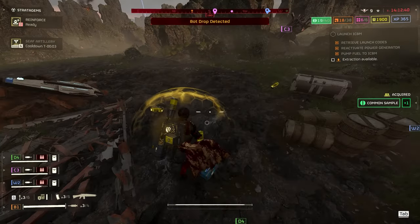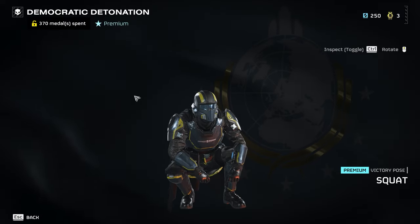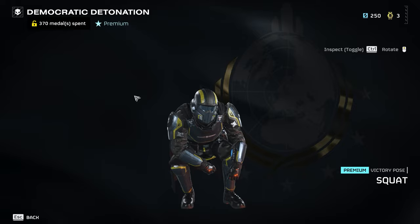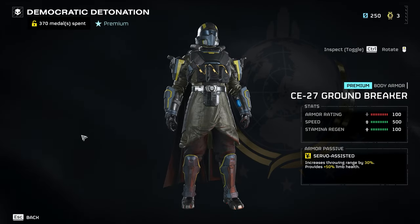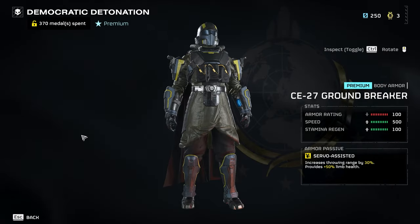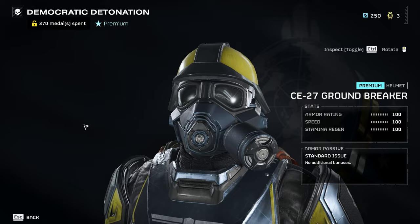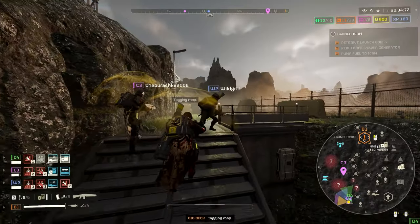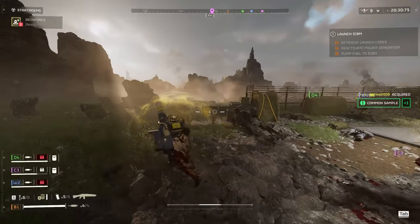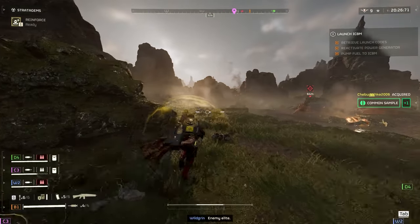On the first page of the warbond, we have the Squad victory pose, which is the best victory pose we've ever had — at least if you're Slavic, I'm never taking it off. Then we have the Groundbreaker armor, a medium armor set with servo-assisted passive, which gives increased throwing range and 50% bonus to limb health. Servo-assisted was never my favorite passive, but if it's yours, you'll love this armor.